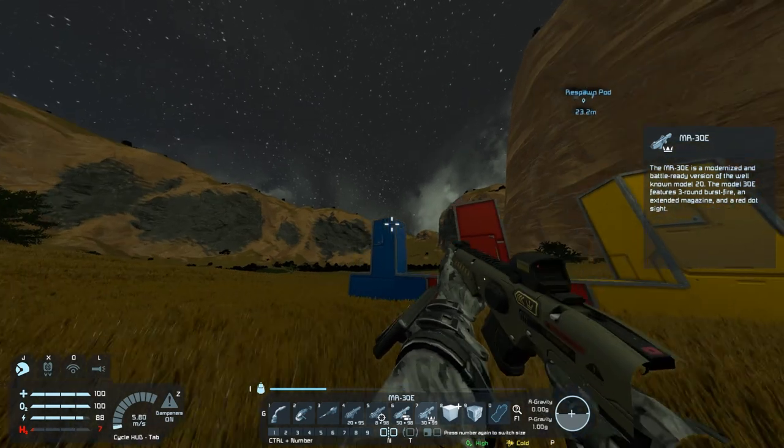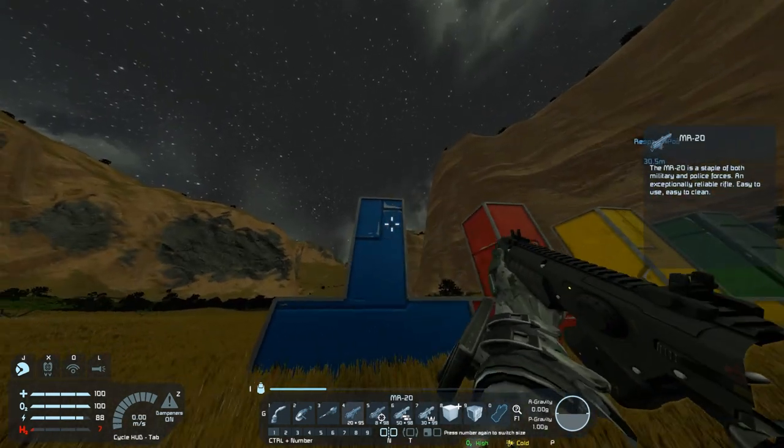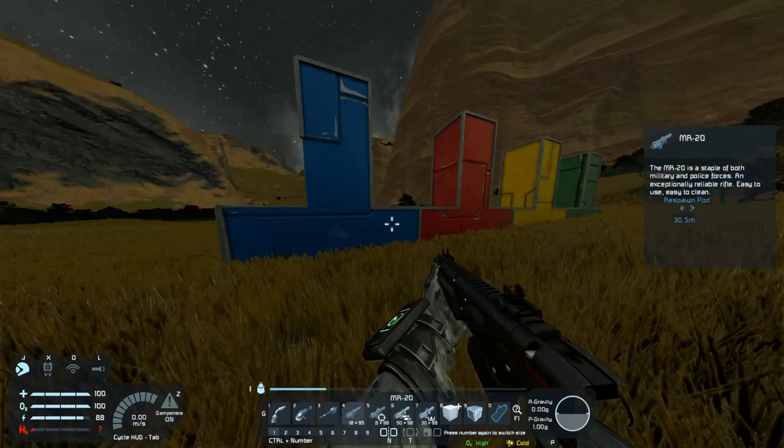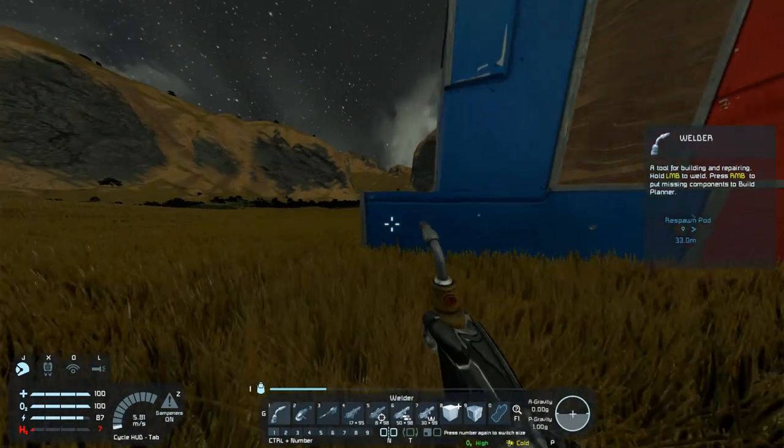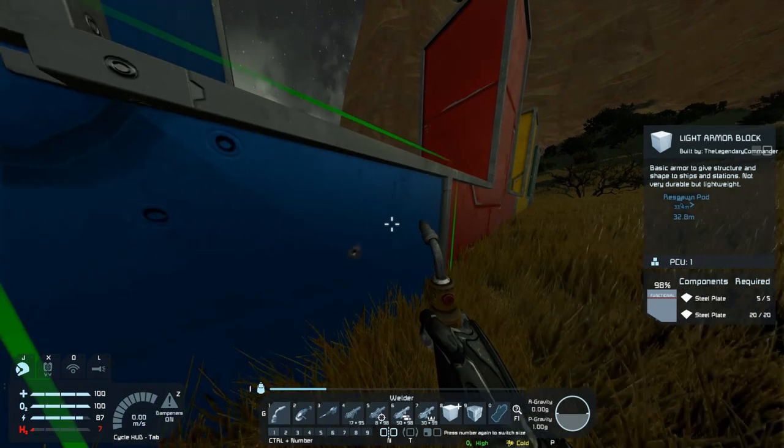So we're going to start with our MR-20 rifle, the basic rifle you get. I do like this rifle. But check this out when I test this rifle — one shot to each of these blocks, just to make sure it's consistent. And when I walk up, you'll see everything takes 2% damage.